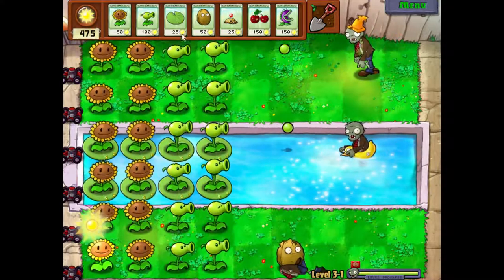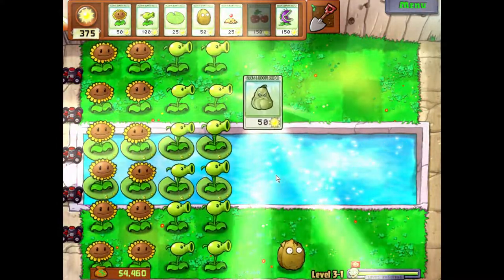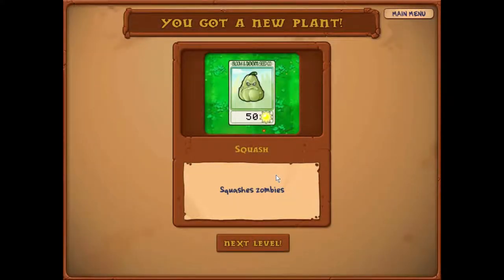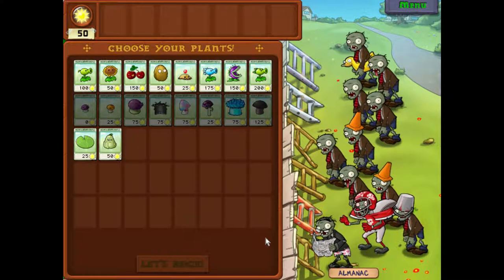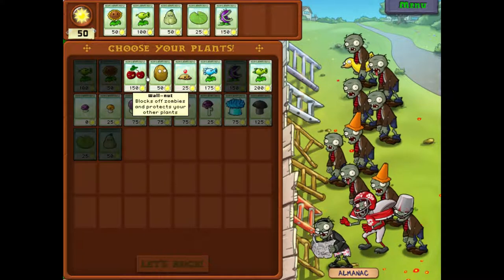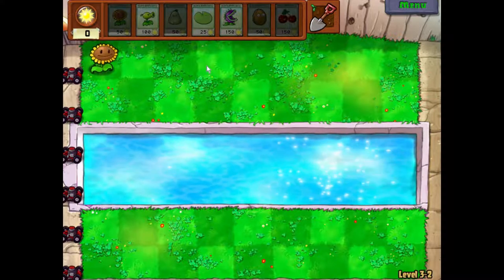Let's just blow that guy up for fun because we can. We also got a new plant — the squash. It squashes zombies and it's not too expensive and pretty funny. I'm debating whether to call it an episode here, but let's do one more wave. We definitely need pea shooters, a walnut, and a cherry bomb. Last round of the episode — hopefully we can do this.